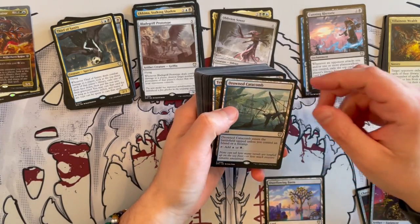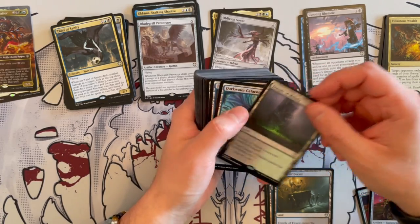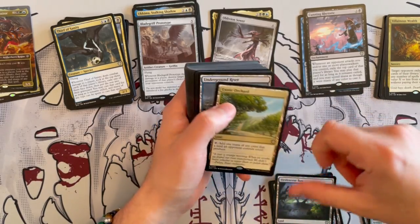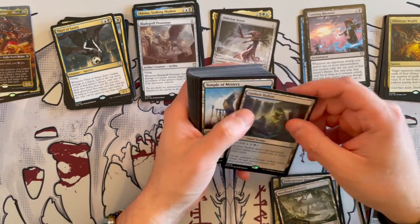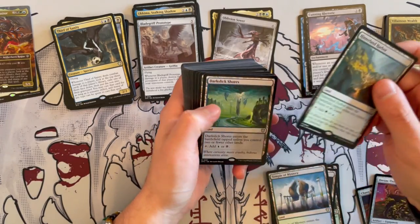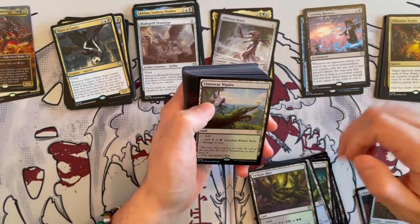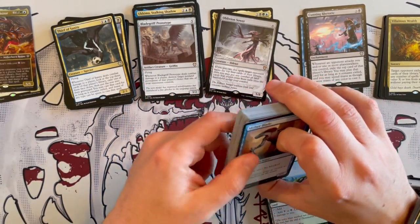Then we get Overflowing Basin and Drowned Catacomb — very good to see it back. Temple of Deceit in a new illustration. Temple of Malady. Darkwater Catacombs. Fetid Pools. Yavimaya Coast. Always nice to see the Ping lands. Then we got the Viridian Bog, the Zodiac, the Underground River. Woodland Cemetery. Sunken Hollow — very nice. Temple of Mystery. Dark Slit Shore. Clearwater Pathway. Very nice. Flooded Grove. Twilight Mire. So these lands are back. This one actually has a lot of good lands — filter lands, ping lands — though of course there are no Shock Lands or Triomes.